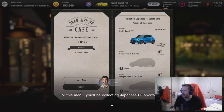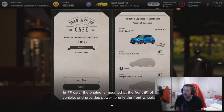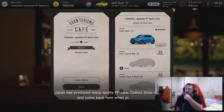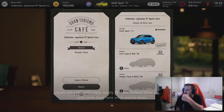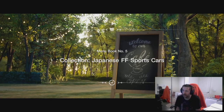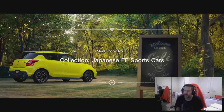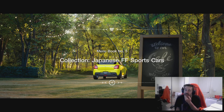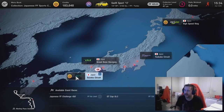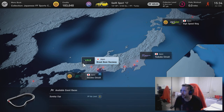You can see on the menu book we have the Honda Civic Type R and the Integra Type R, both collectible in this menu book item. We have already completed one of them, which is the Suzuki Swift Sport — that was done in one of the earlier let's play videos, so by default one of the three cars is already ticked off. It's sort of like one challenge rolled into the other.